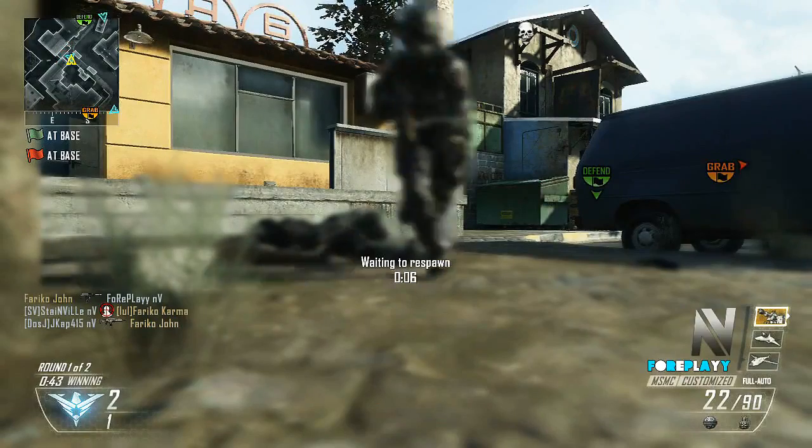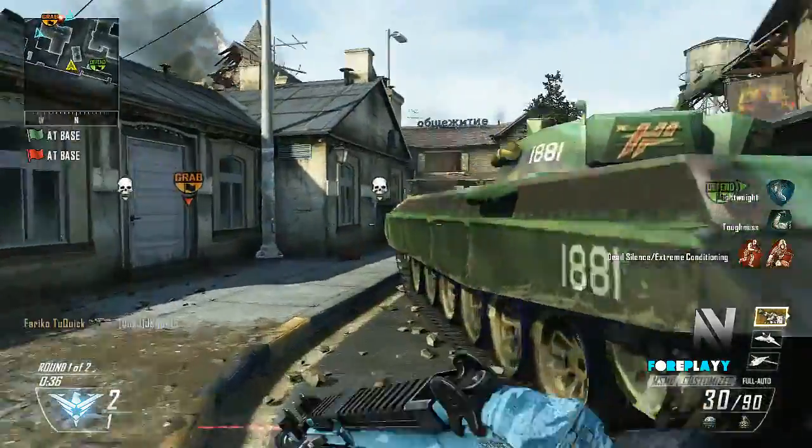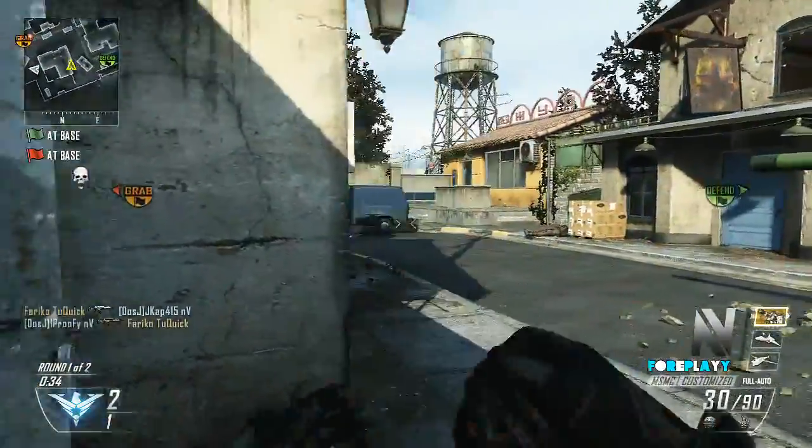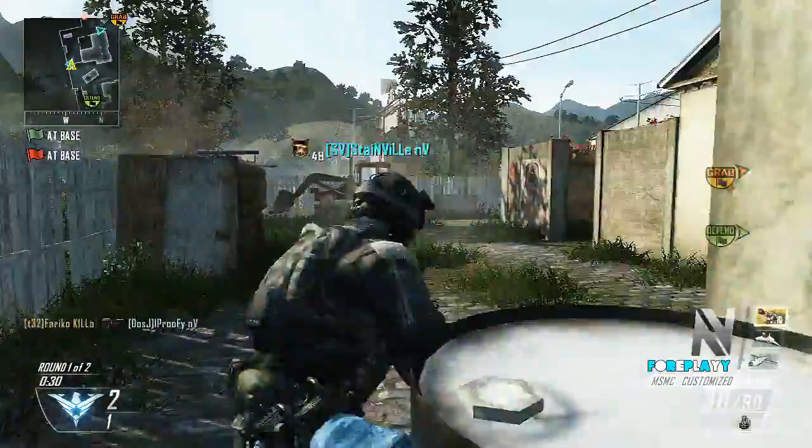Even if there's a lot of time left, because this next side sentry gun — if the team isn't using EMP grenades — it is going to be huge. And I'll show you where to put it. With 30 seconds left we're still up 2-1. I'm playing more of a defensive role just because I don't want to give up another flag because we've worked hard for the two that we have.